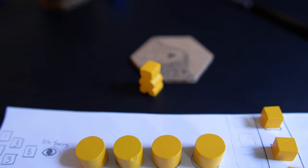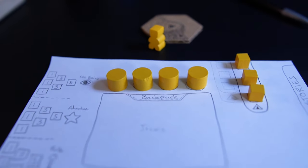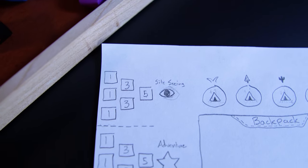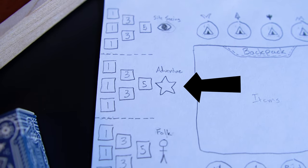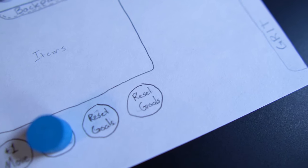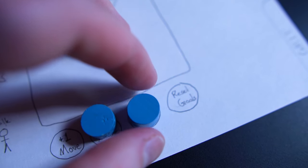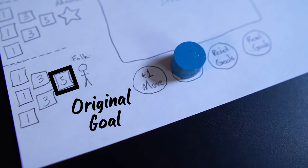When players start the game, they choose 2 out of 3 goals to focus on throughout the game. This is how the player gets to personalize their play style and winning objectives. Players may want to focus on sightseeing out in the wild, find as many moments of adventure and challenge, or meet some really cool people along the way. Players will have an opportunity to reset these personal goals in the game, but each time they choose to reset a goal, it discounts the value of their original goals when they started their trip.